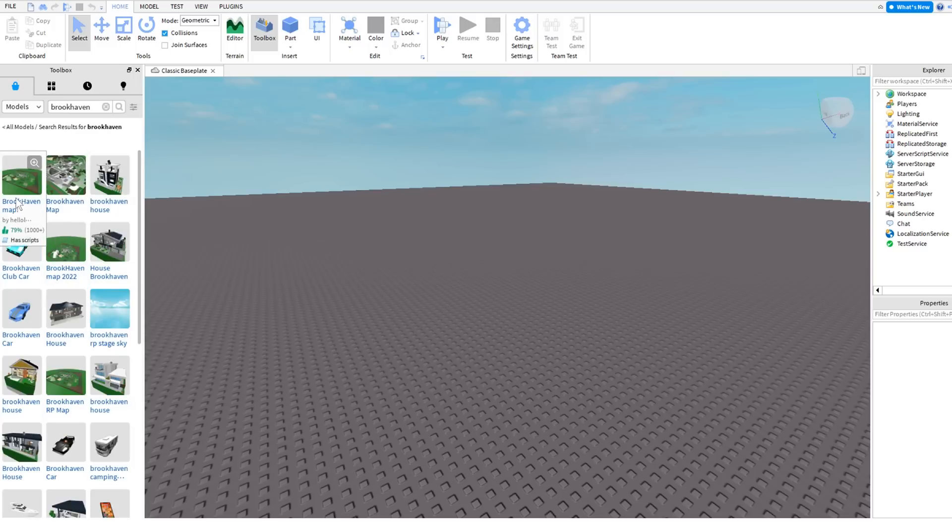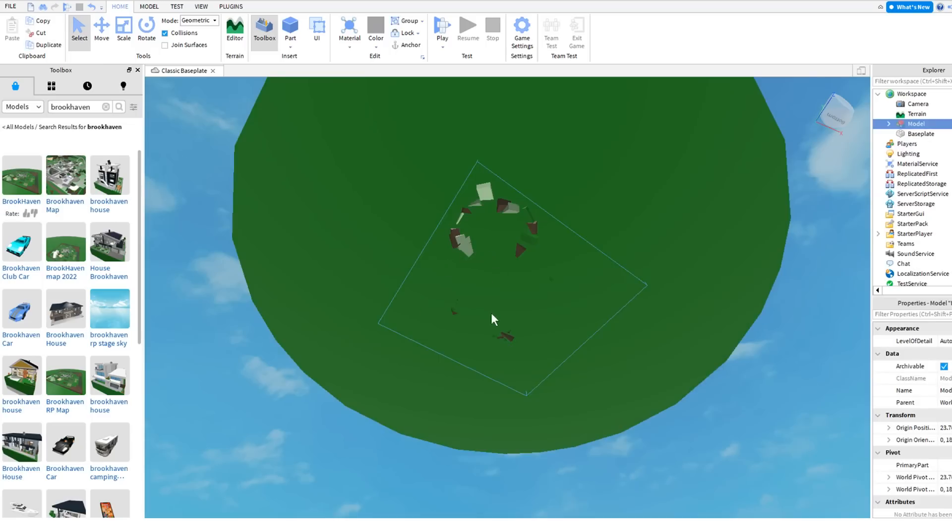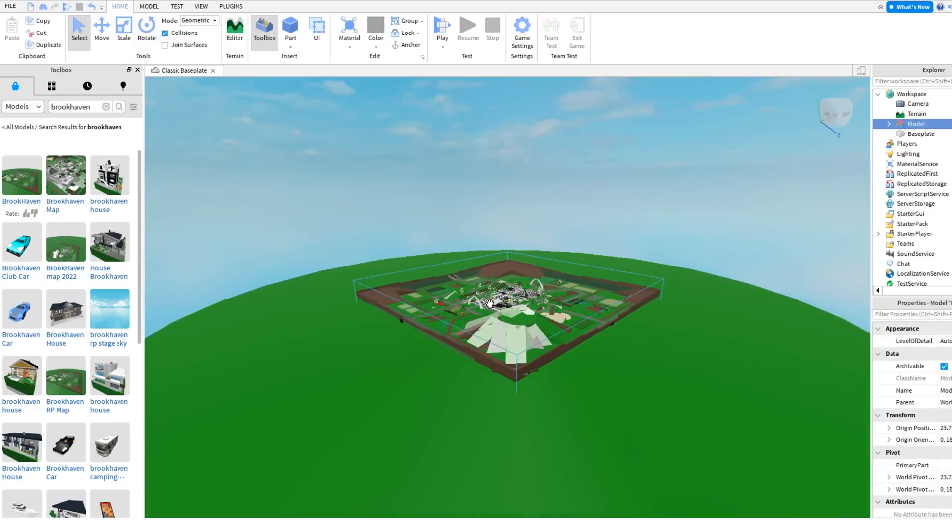I'm sure there's going to be a map. Brookhaven map here — the first one. Let's click on that, let's spawn it in. And there it is, look at that. We spawned in the Brookhaven map as simple as 1, 2, 3.